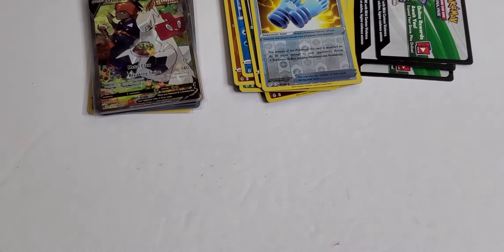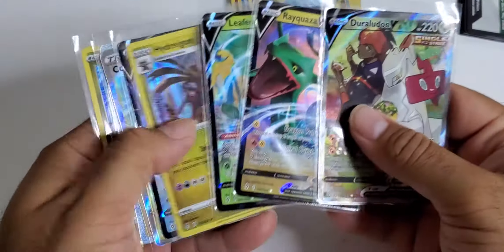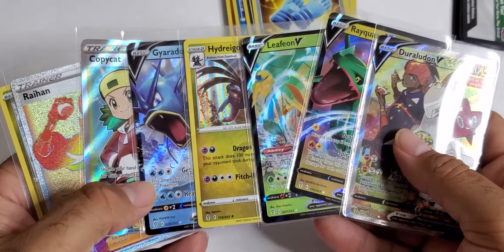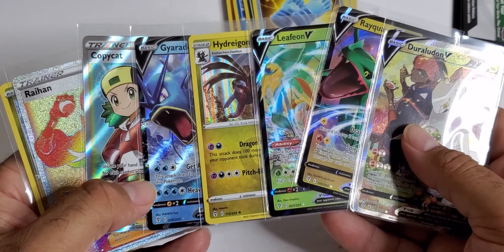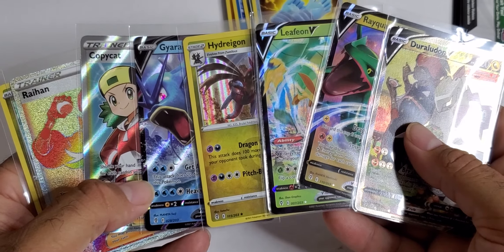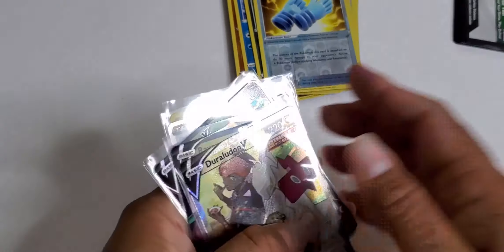ETB number one: full art, two regular Vs — Rayquaza and Leafeon — and a hollow. ETB number two: full art trainer Copycat, rainbow rare trainer, and a regular V hollow. Out of two ETBs, we did pretty good! This time I covered all the QR codes so you guys could get them before the bots. I hope you guys enjoyed this video and it made you happy for the weekend. As always, if you like what you saw smash that like button, and if you haven't already subscribed please consider subscribing. Thanks for tuning in — I'll see you in the next one!